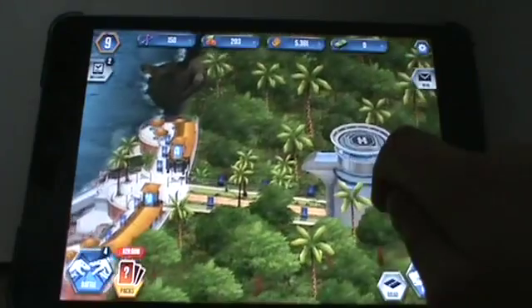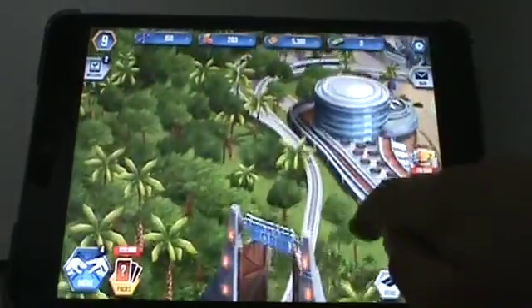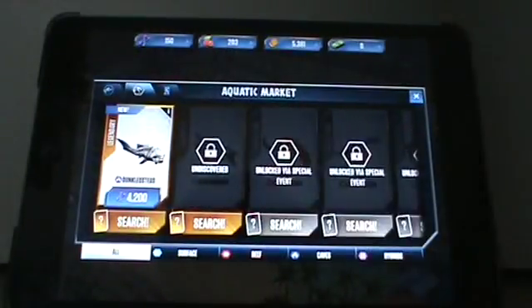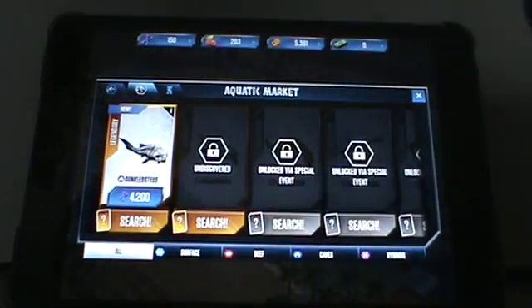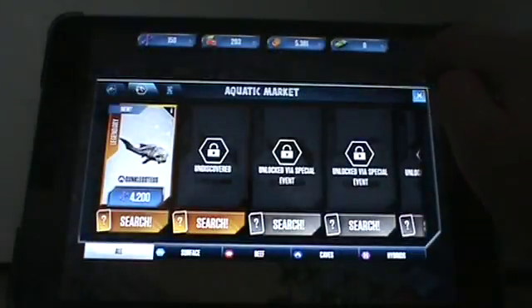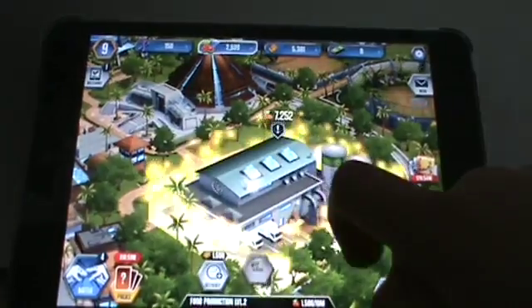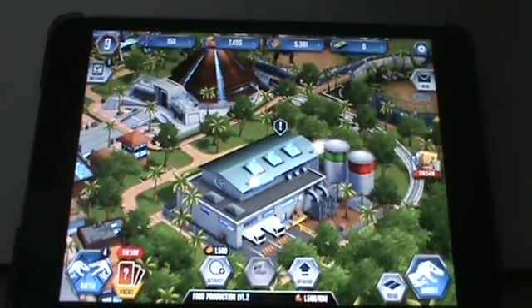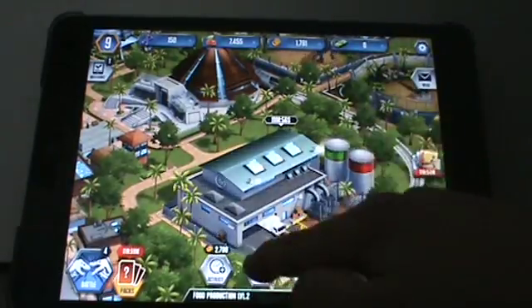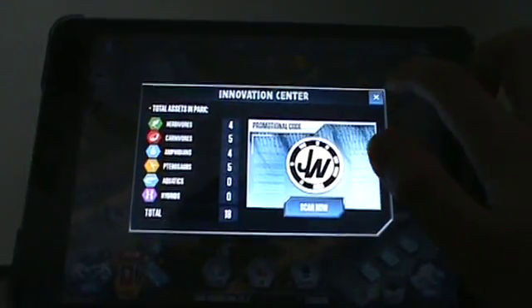Jurassic World: The Game! The monorail starts here and goes all the way down through the gates - there's the train right there - monorail across to the mosasaur arena. I have been playing already, so I do have the Dunk Colossus, which is where all the aquatic creatures go in this little arena. This is the food dot - you can tap it to activate it and it will generate food for your dinosaurs. This is the innovation center; it tells you how many of each dinosaur you have.